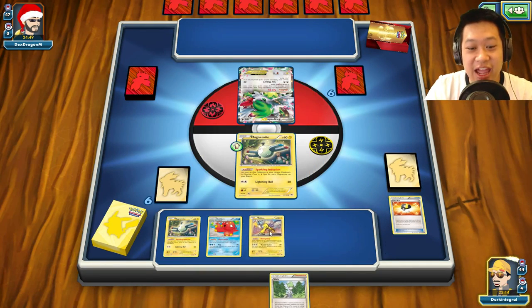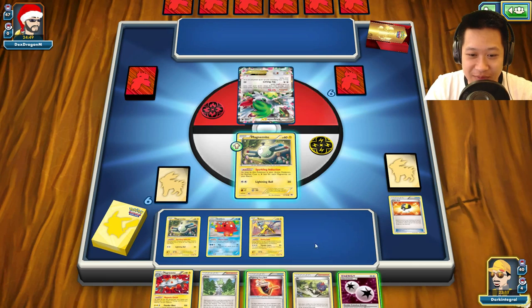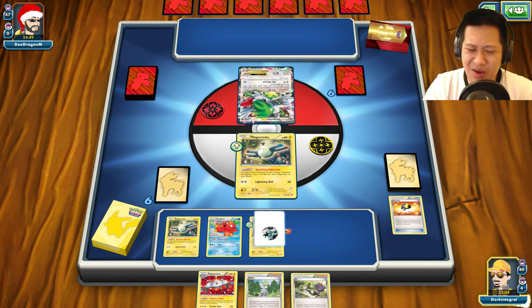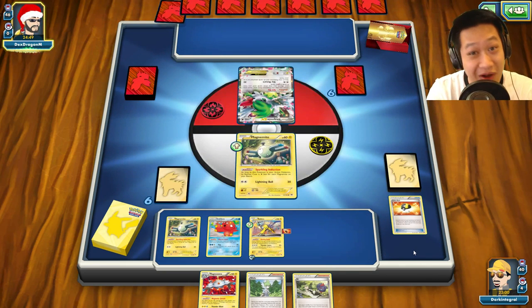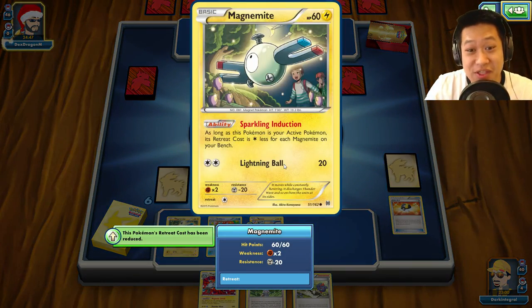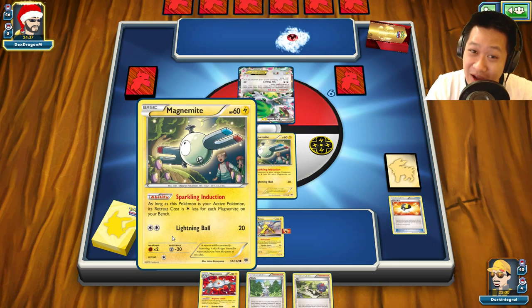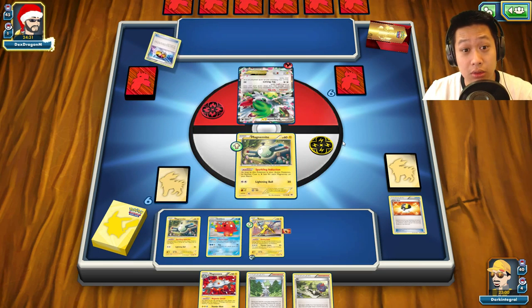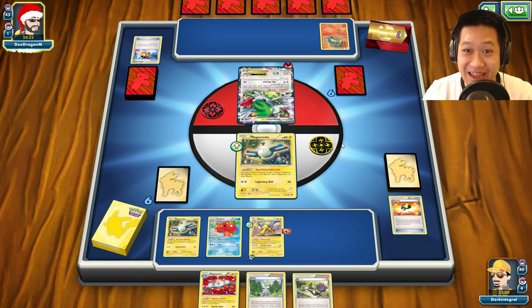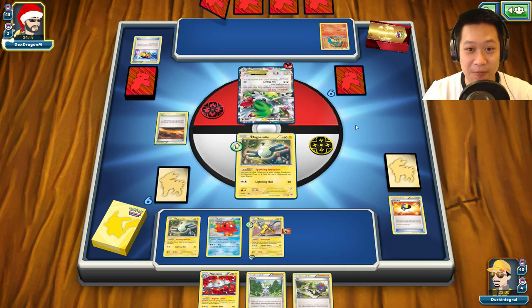Let's toss down a Raikou — didn't say Raichu. Sushi Master, what can you get for me? DCE — yeah, why not. You do have a free retreat due to its Sparkling Induction ability, so I'm good. If I had the other Magnezone I could easily evolve it and get everything going next turn. It could be the Typhlosion deck — the one energy explosion deck. He discarded the energy, got some more cards, and he needs to wait it out this turn to be safe.